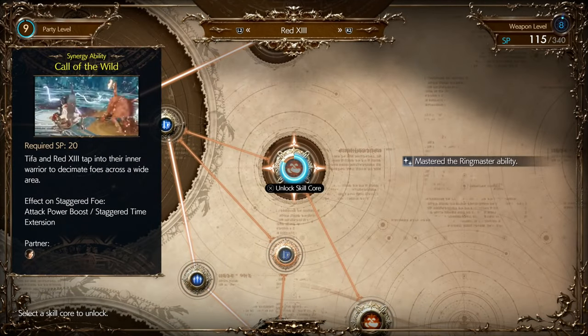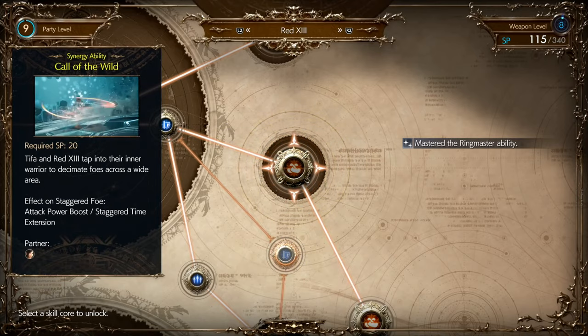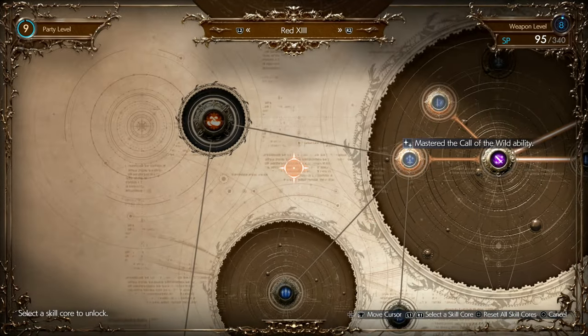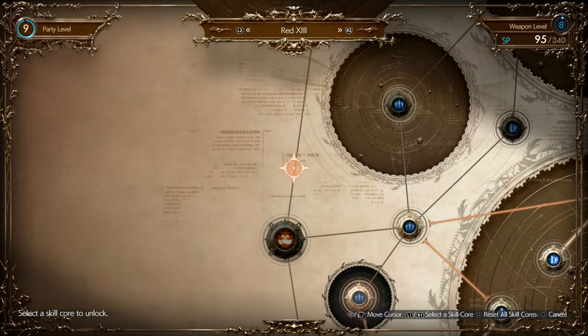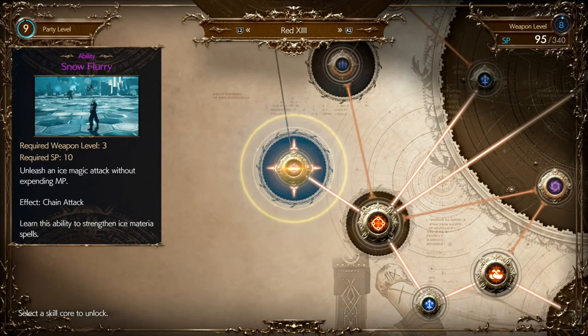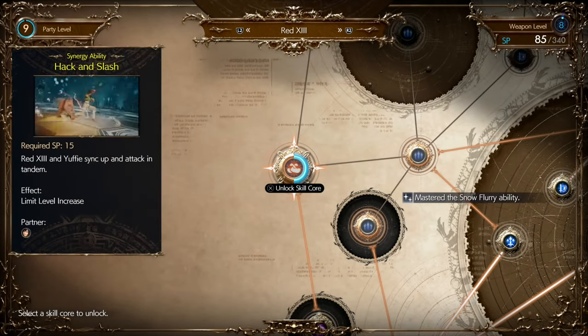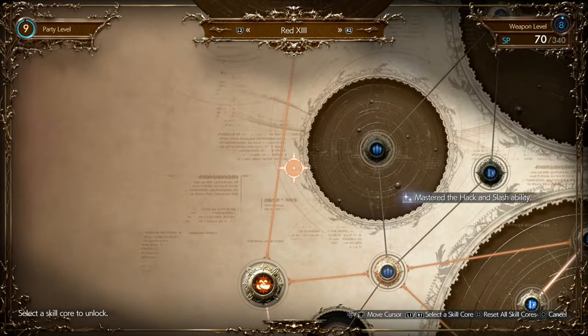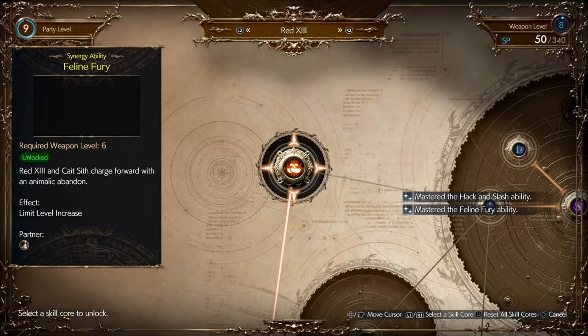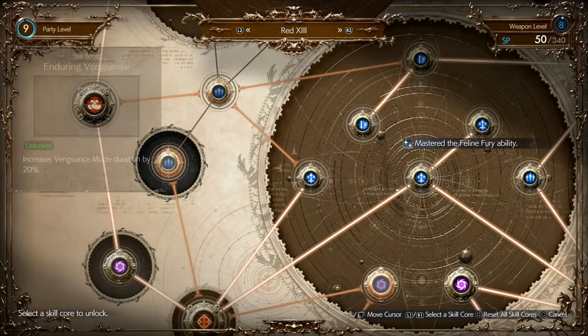If you need to reset, you can just reset your skills with Square. So if you've put a lot of points into the blue ones — which I didn't really bother with because it was only a slight increase to your health or a tiny bit of MP — you just need to make sure you unlock things like Snow Flurry, things like Hack and Slash, which is a synergy ability. As soon as you've done all that, including the limit break — because you get a limit break, I think it's level eight or nine.